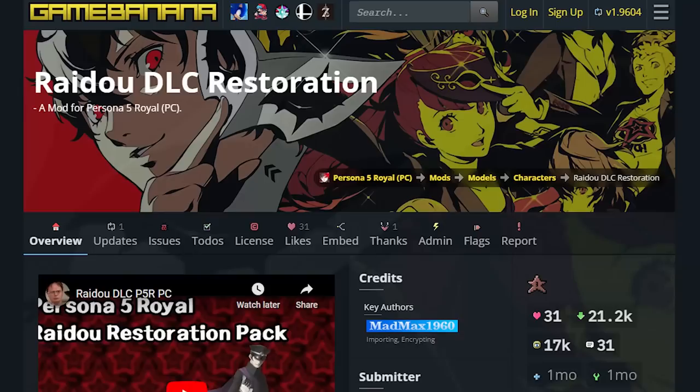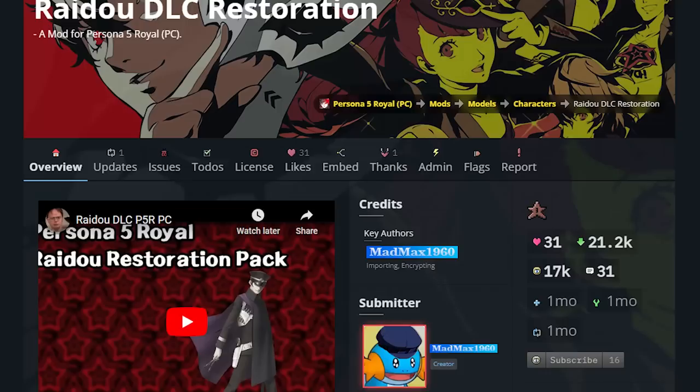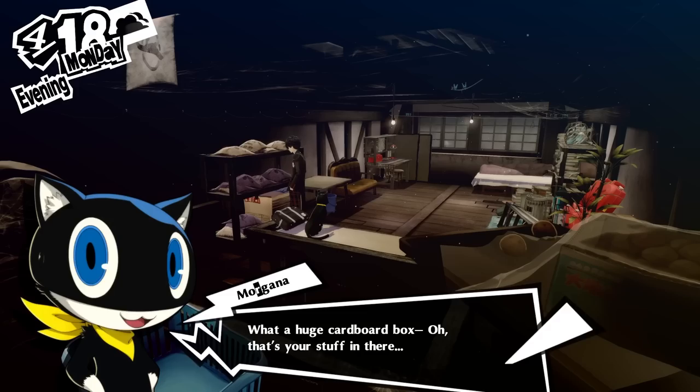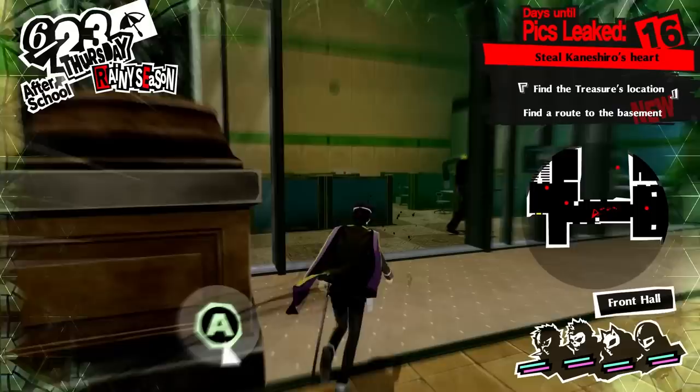Despite all of this, on the PC version of the game there is a way to get the Raido DLC outfits back using mods. Using the Raido DLC restoration mod by Mudkip, you can once again use the Raido DLC outfits in P5R. You'll have to use some sort of cheat engine or mod menu to actually give yourself the outfits, since they obviously aren't given to you through the DLC box anymore.